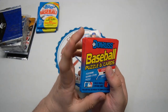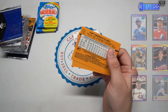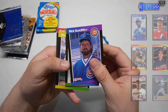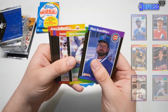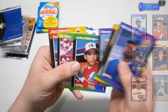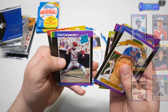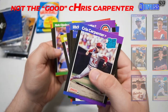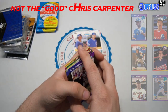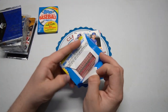89 Donruss - last episode we opened two of these packs and didn't have any luck on any of the big ones, so hopefully today will be our day. There's the Big Cat, Cecil Fielder, Coi Snyder's Diamond King, Chris Carpenter rated rookie - probably the best one in this pack. I remember Chris Carpenter being pretty good.